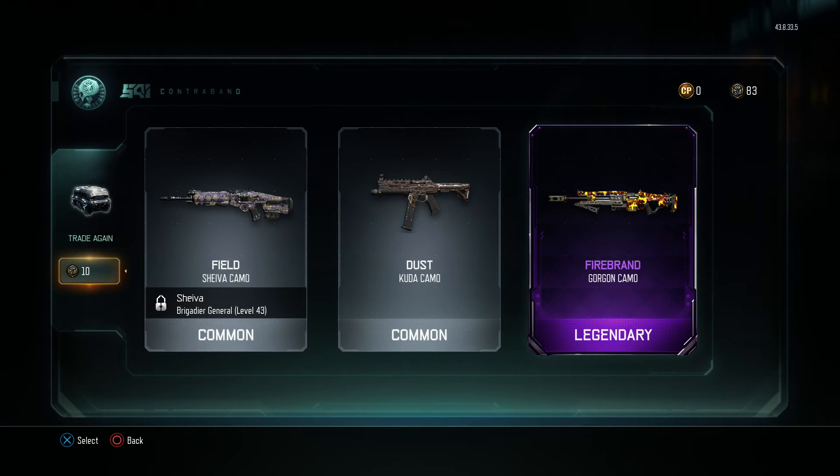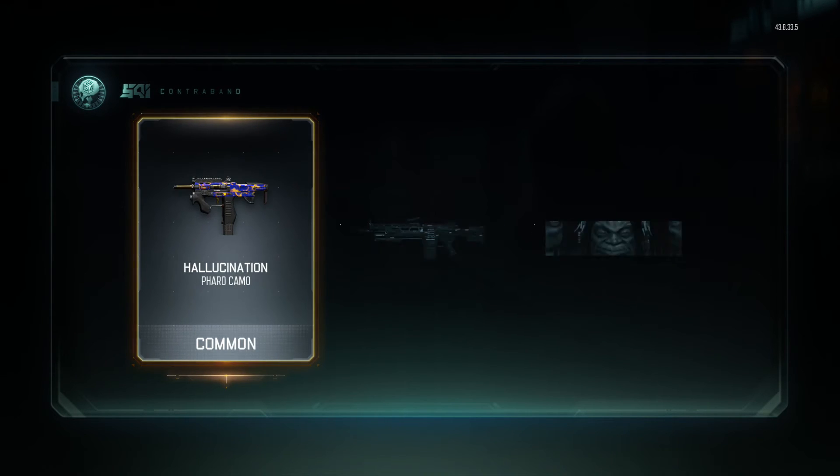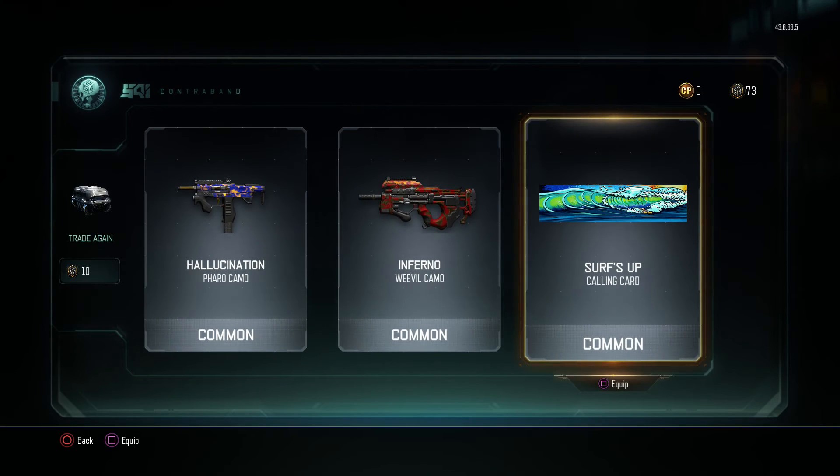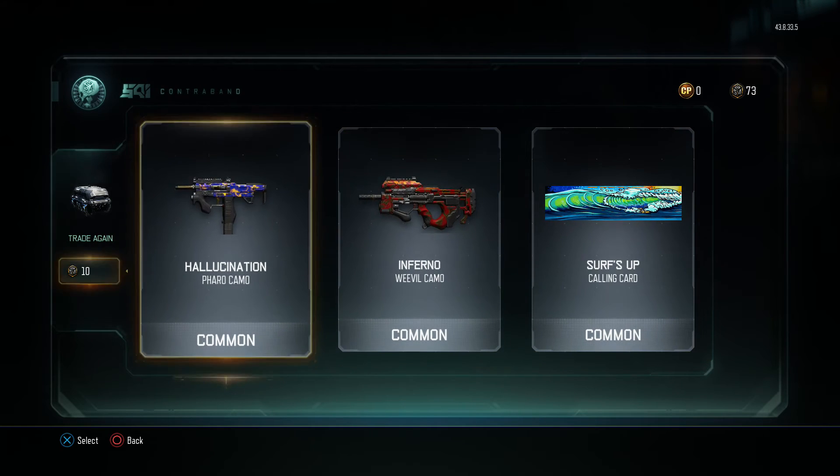Even though I don't use the Gorgon, I might have to break it out and try it out a little bit. Hallucinate — okay, that was alright. Inferno. Surfside calling card — that's common though.